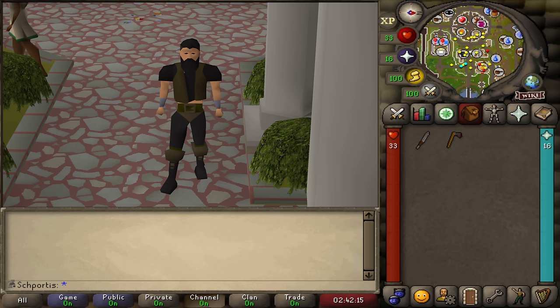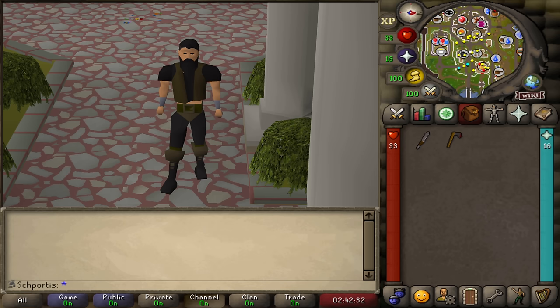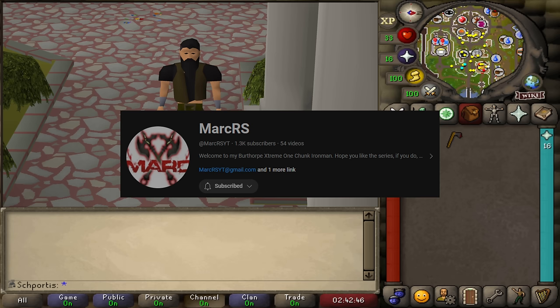Welcome back to Extreme One Chunk Varlamore Edition. This is episode 5. In last episode, if you didn't watch, we managed to make some progress. We actually went back and finished a chunk task that we completely missed. In this episode, we're going to go through more grinding, and we actually complete one task. So keep your eyes out and check at the end and see what it is.